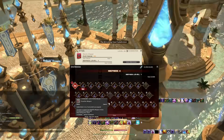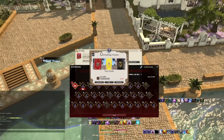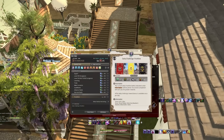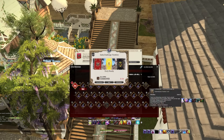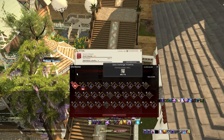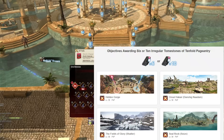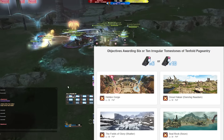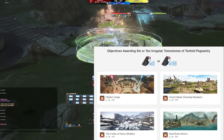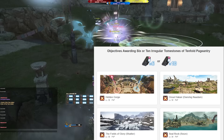This is going to be a little controversial, especially if you already have the PvP rewards — in which case I don't really know if I'd recommend this unless you really enjoy PvP. Not Crystalline Conflict, that's not on the list, but we're talking about Seal Rock, the Fields of Glory, Azim Khaat (aka Dansang Nadam), and the Hidden Gorge — basically all of those larger-scale PvP maps.